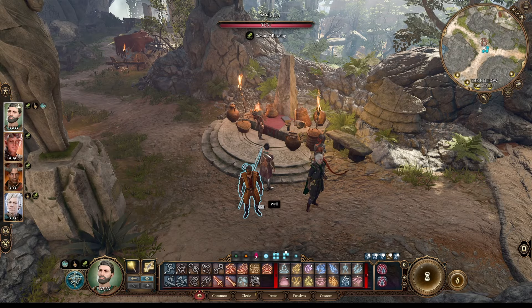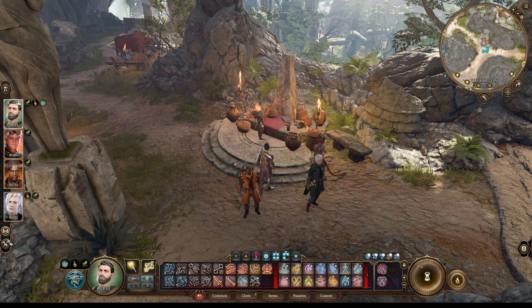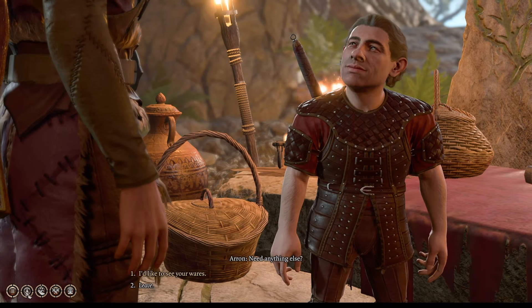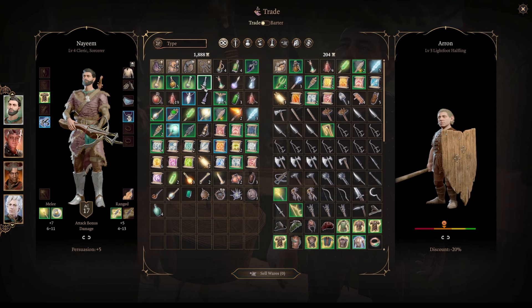Hello and welcome back. Today I'm going to show you how you can do the new backpack glitch. Before you talk to the trader, just ungroup all your party members and then talk to the trader. Now sell the backpack and then put everything that you want from the trader into the backpack.